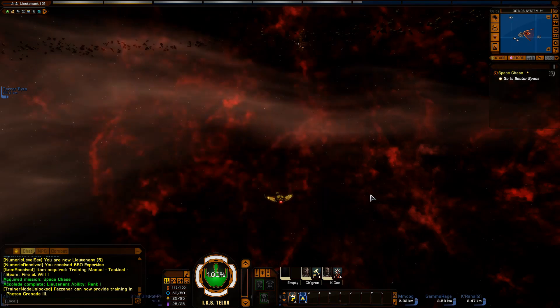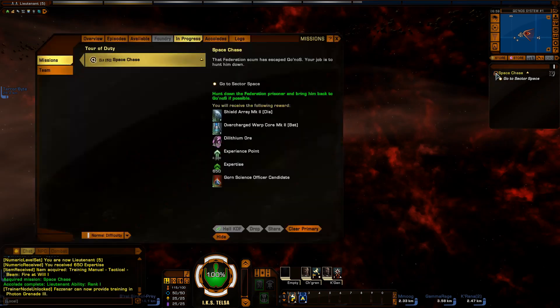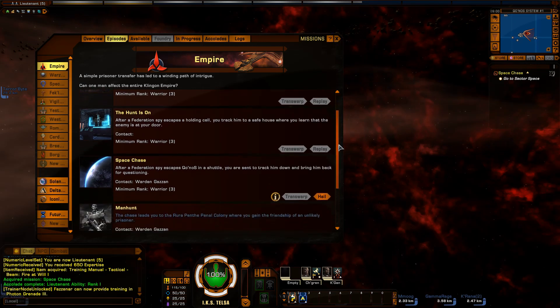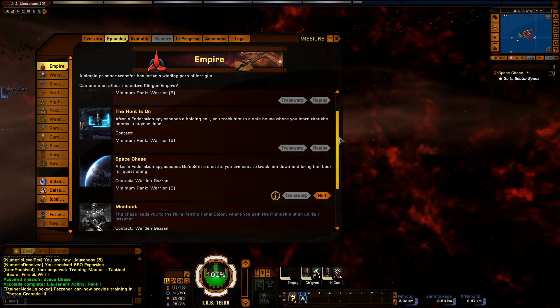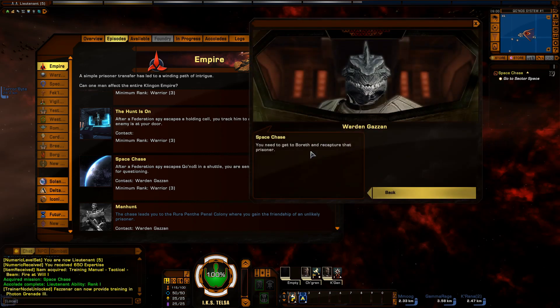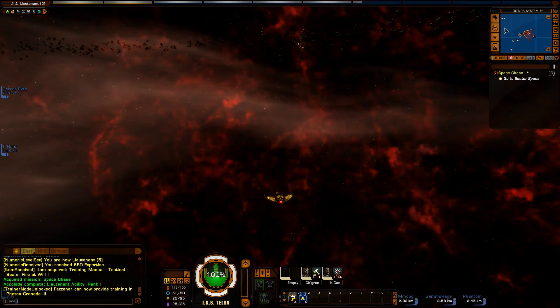I think cancelling the on-screen button means I didn't get to see the intro to the quest. Playing through the entire Federation storyline, I don't think it automatically started missions, but this seems to be automatically starting missions after I complete the last one. So I'm already on Space Chase — I didn't see the intro — but apparently I've got to go to Sector Space and then to Boreth. Let's do that now.